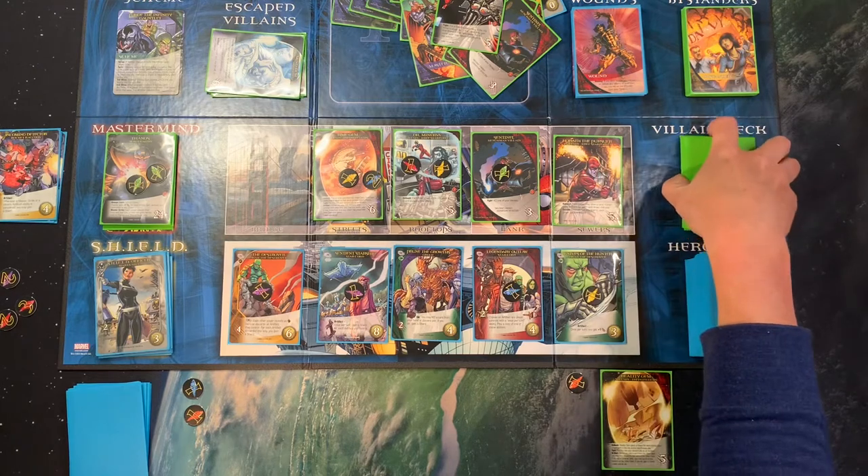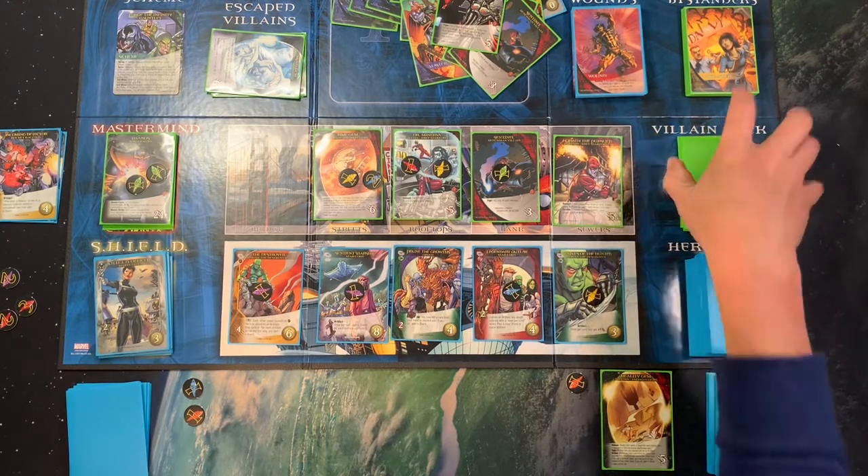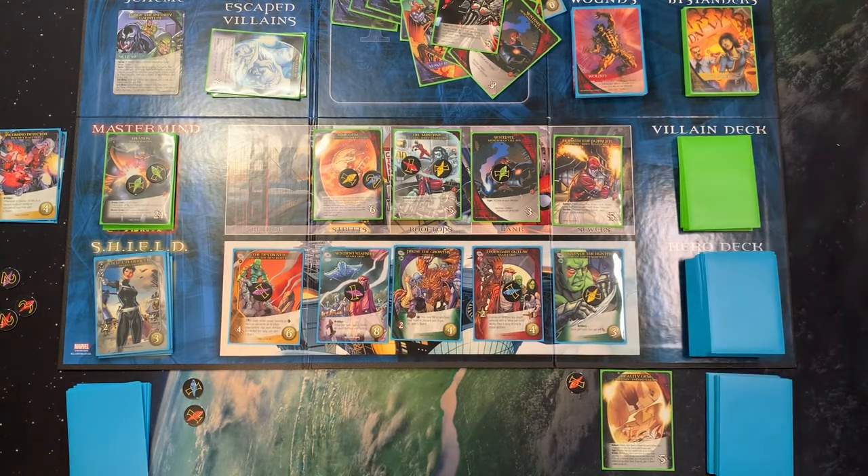Ambush — each player may draw a card; Karath gains a shard for each card drawn this way. I'm not going to do it — I'm not going to give you the satisfaction.